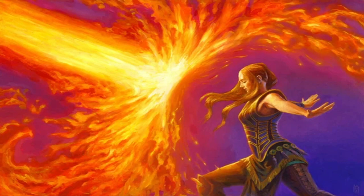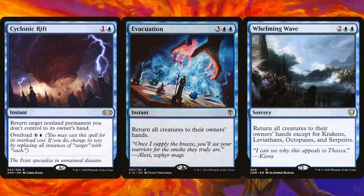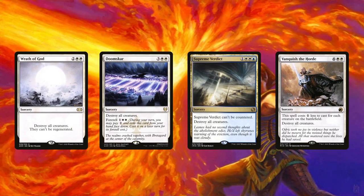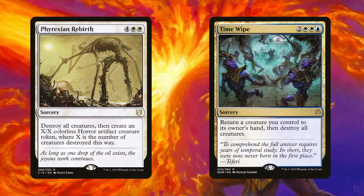To protect ourselves from horde and swarm decks, Cyclonic Rift, Evacuation, and Whelming Wave clear the board of creatures. We lose all of our tokens but are still left with Shorikai, which we can animate and swing in unopposed. In case of emergencies, the deck runs Wrath of God, Doomskar, Supreme Verdict, and Vanquish the Horde. Wrath prevents regeneration, Doomskar can be cast cheaply if foretold, Supreme Verdict can't be countered, and Vanquish the Horde can potentially cost just double white. Phyrexian Rebirth and Time Wipe are potentially the best board wipes — Rebirth rewards you with a massive Phyrexian Horror token that can crew Shorikai, and Time Wipe bounces one of your creatures to protect it.